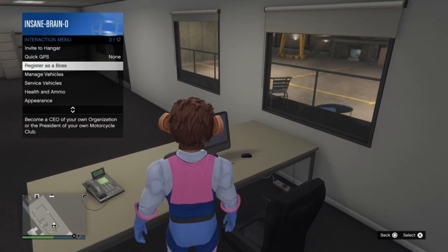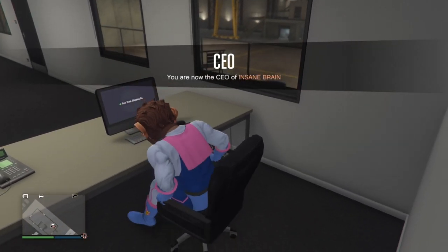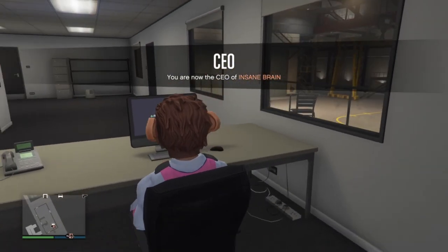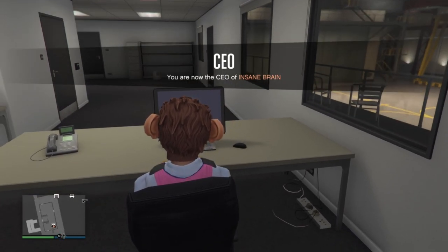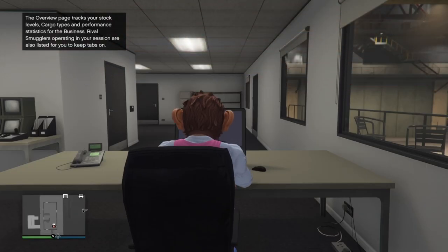For the sake of the video, I'm just going to show you how many crates we've actually got, so we're going to go over to the computer, register as a CEO, and access this computer. As you can see, I have 24 crates. We're simply going to back out.